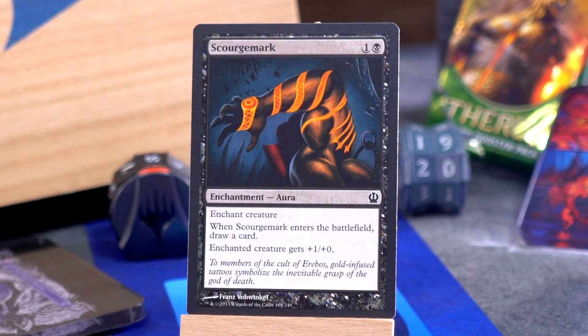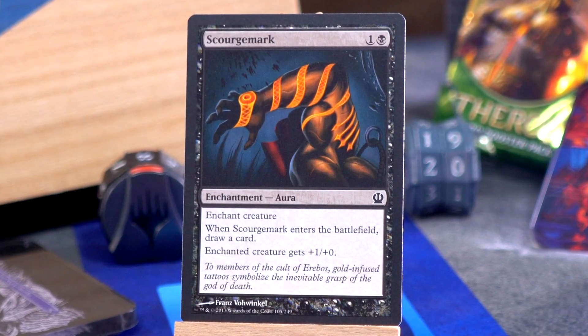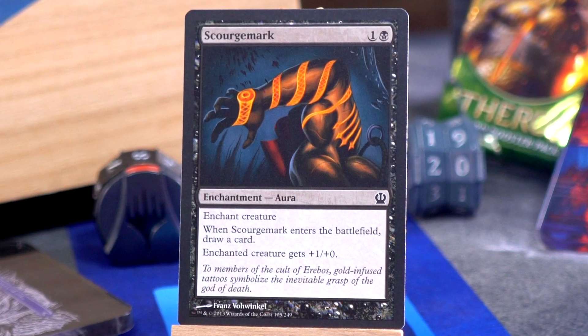Scourge Mark — speaking of enchantments, and heroic was another big thing in this set. Scourge Mark is one black for a creature enchantment: when it enters the battlefield you draw a card, and the enchanted creature gets plus one power. So is two mana and a card worth replacing itself, triggering heroic, and giving one power? Sometimes — sometimes it was.